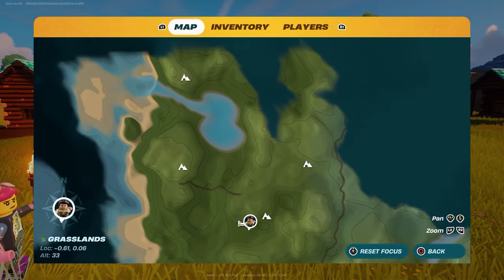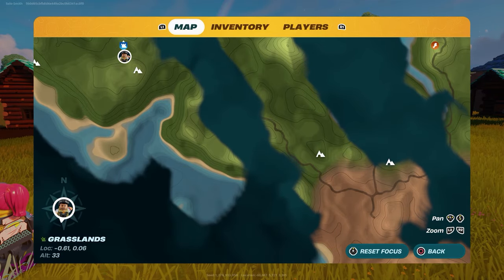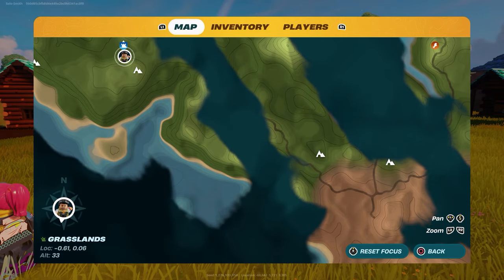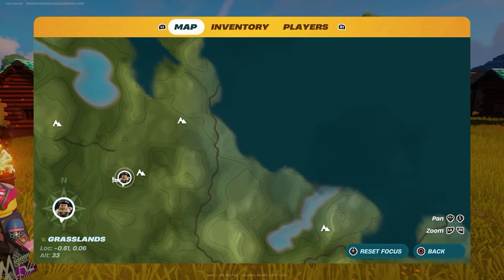This is the grasslands biome — you can see in the bottom left that is the name of the biome. There are a bunch of different biomes: grasslands, shore, desert, snow, there's a bunch of different ones. You need to progress into the game by going into these biomes as you get further and further.